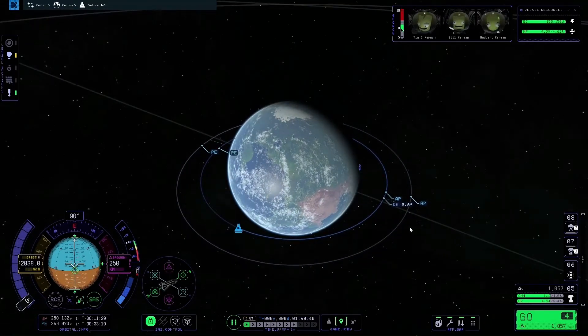What that's done is brought up two dotted lines — the descending node and the ascending node. These refer to our relative inclination to the ship we are targeting.